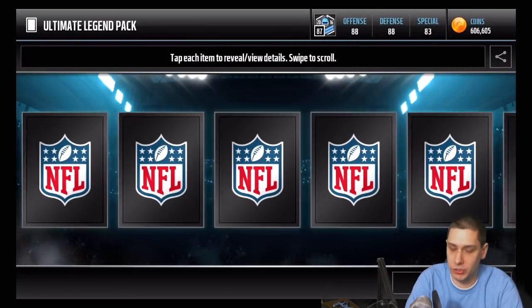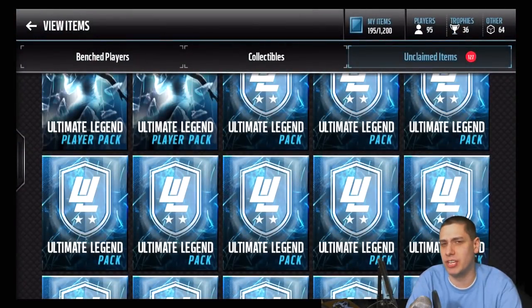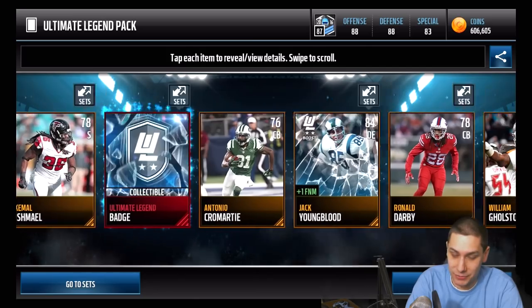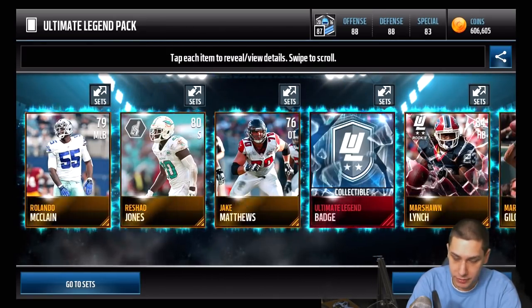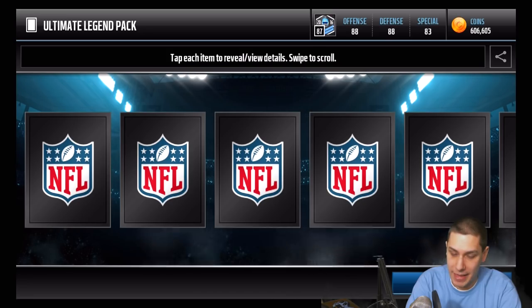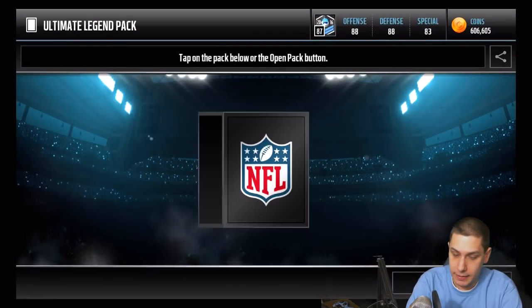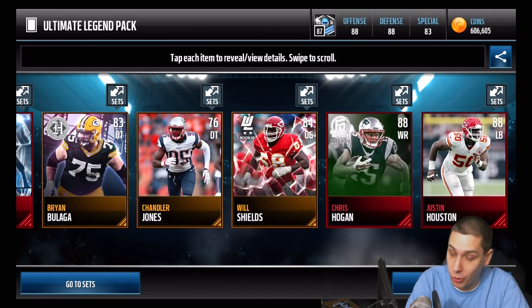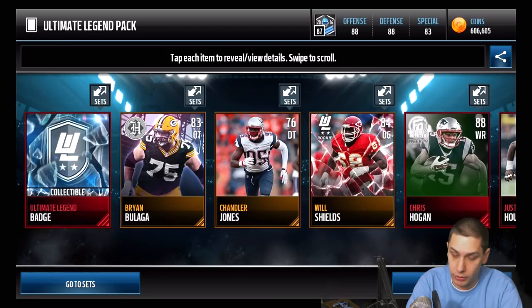I'll probably pull Chris Hogan once or twice, and maybe Jesse James in the next pack. Another Sam Madison there - I might have been accidentally calling him Sam Shields at some point, but obviously I meant Sam Madison. We've gotten a little cold in the recent packs but we still have quite a few to open. We get Marshawn Lynch, then Chris Hogan comes up just like I said - football outsiders card. We also get a Justin Houston 88 overall, so a decent pack with three elites total, and a Will Shields as well.